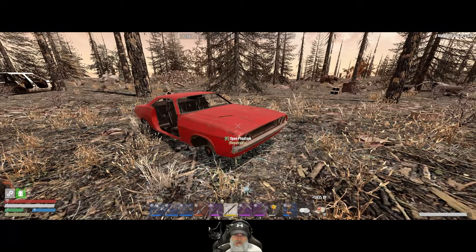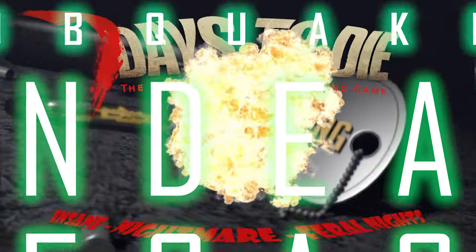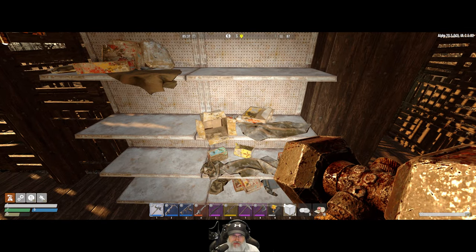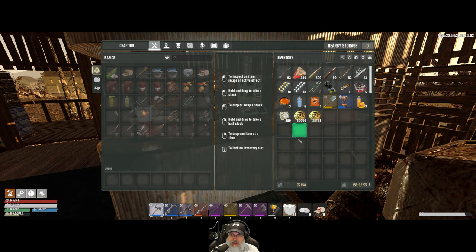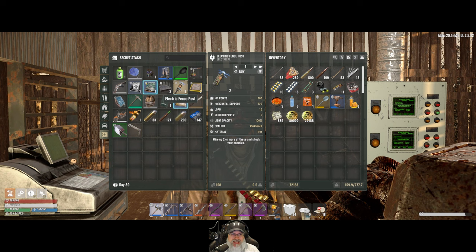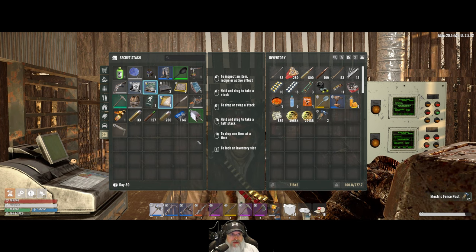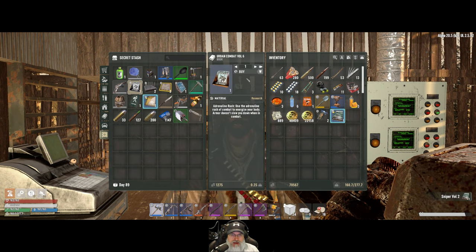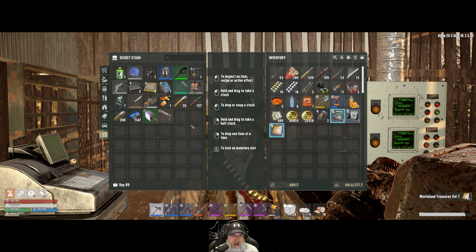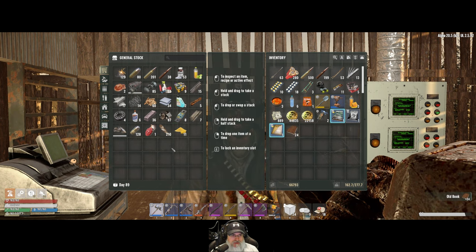Welcome back everybody to Undead Legacy - I'm an old guy gaming. In this episode we're going back to that trader we found in the far town. One of you guys pointed out in the comments that the first trader had some electric fence balls, and yes he does - my eyeballs just passed over that. Let's buy those so we can make the schematic. We'll also buy the sniper book and this one for the research data and the end bonus. Let's buy these books - we got lots of money.